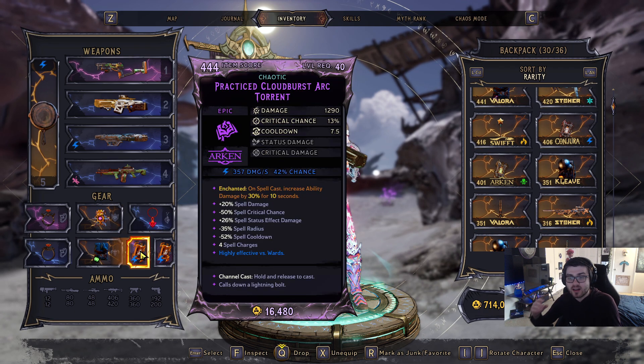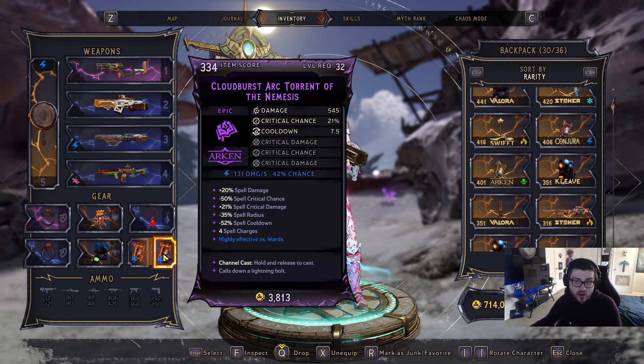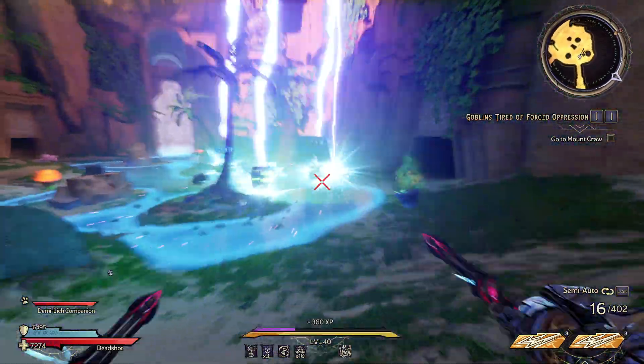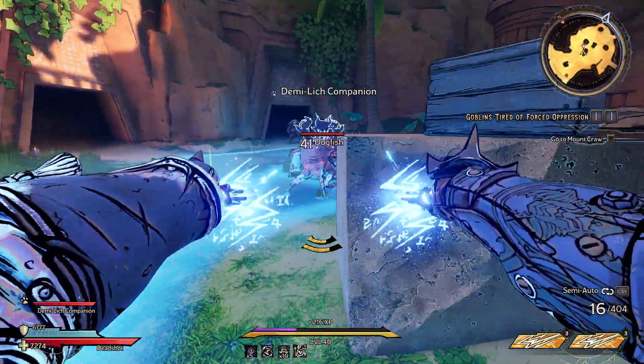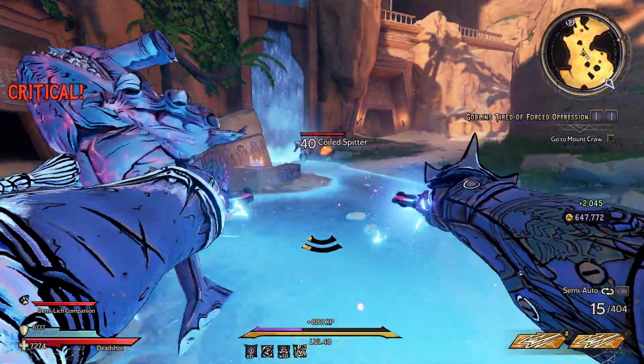There are some legendary rings but I just don't have any yet — they could make this build even stronger. For the amulet, you're looking for dark magic damage, spell shot power, graveborn power, anything like that to increase your overall damage output. I'm running a lightning spell where you hold and release it to cast — I'm honestly running two of these because they are by far the most damaging spells I've found.